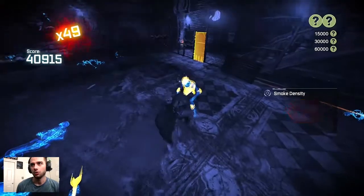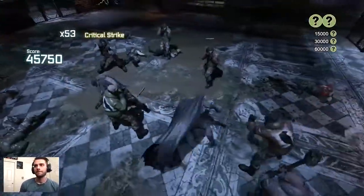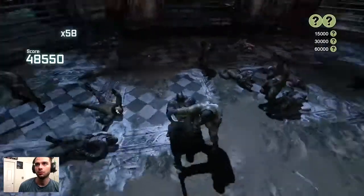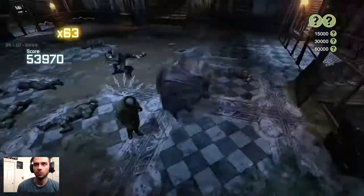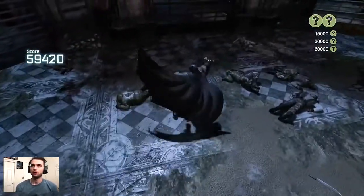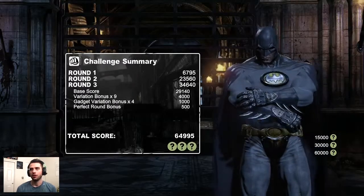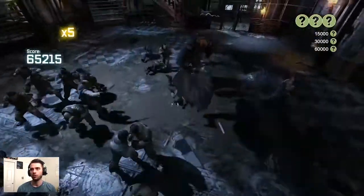The game's built-in detective vision for automated detection after you get in a smoke area isn't so accurate — it tends to go off on its own and you'll still be blinded by smoke. When you guys encounter something like that, I highly recommend you manually go into detective vision and back out yourself. I did lose my flawless free-flow bonus there from a miscalculated counter — that's quite problematic, but we still have all three medals and are on track for the perfect night bonus.